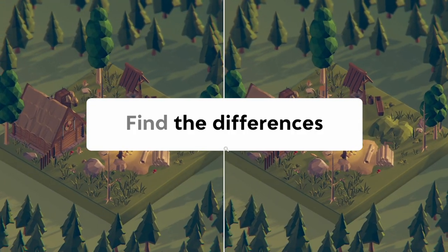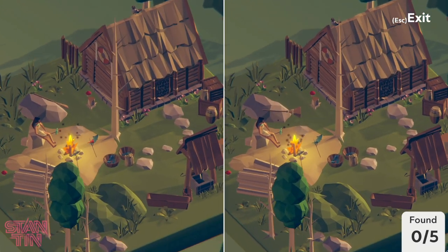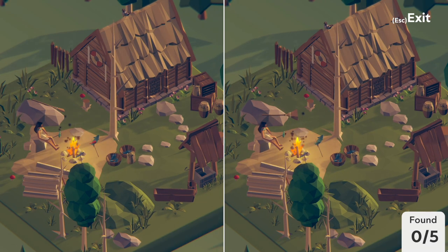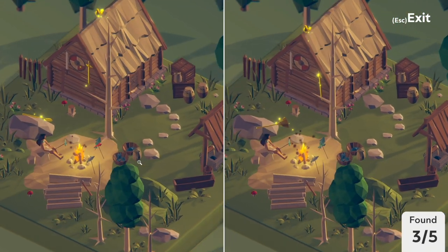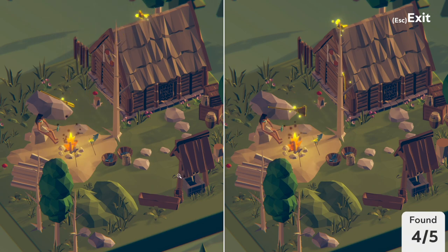Find the differences. Look at how gorgeous this is — the art style of this game is just really, really beautiful. It's using this low poly style that I'm actually a big, big fan of. It's just so beautiful. And I already see a difference with the pigeon here. I already see a sword missing on this one. I already see the broom being a little bit differently positioned. I already see this red fish being different. And we need one more — that was so fast!